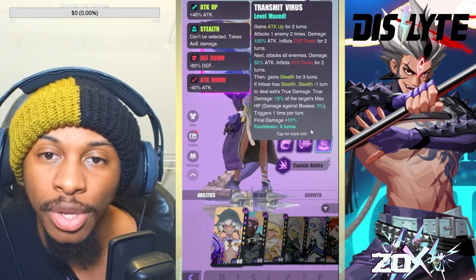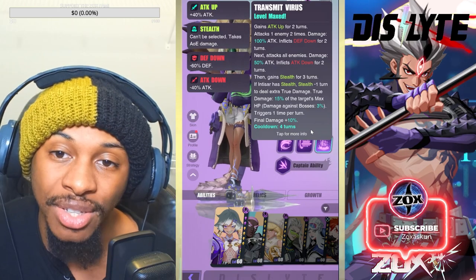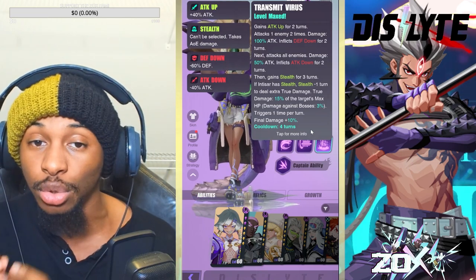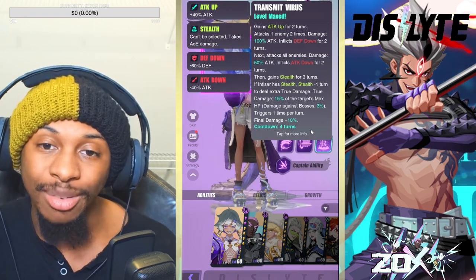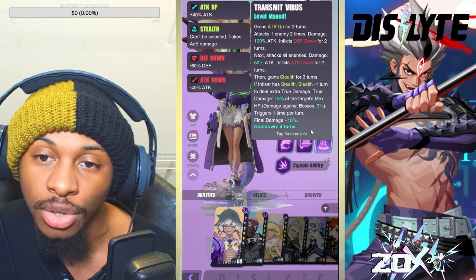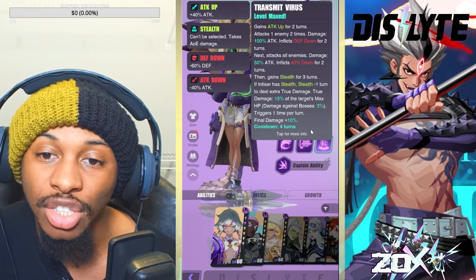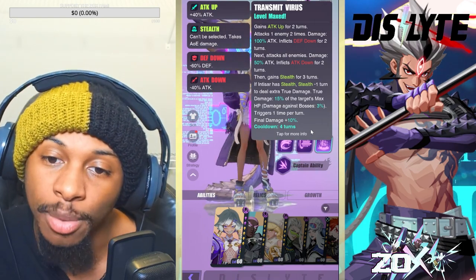The S3, Transmit Virus, gains attack up for two turns then attacks one enemy twice for 100% attack damage, inflicting defense down for two turns. The second hit attacks all enemies for 50% attack and inflicts attack down for two turns. She then gains stealth for three turns. If she already has stealth, it's reduced by one turn to deal extra true damage equal to 15% of the target's max HP — 3% against bosses — triggering once per turn.